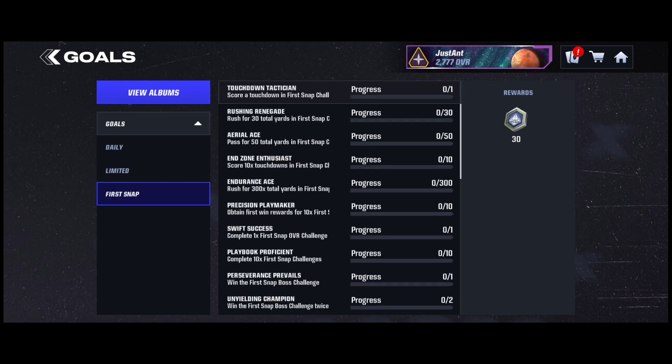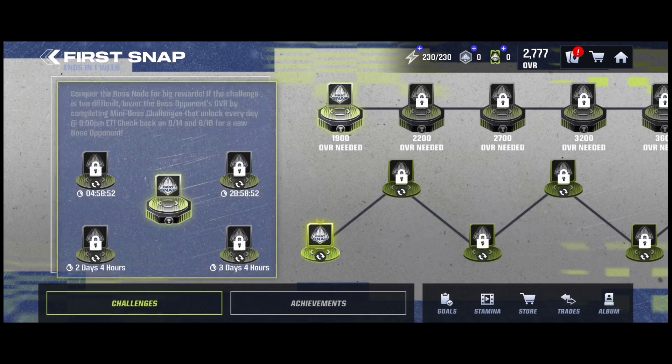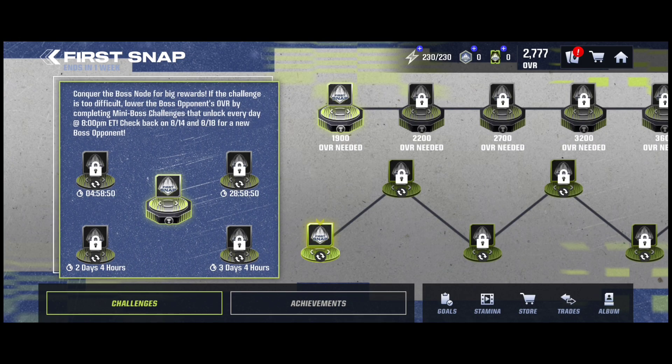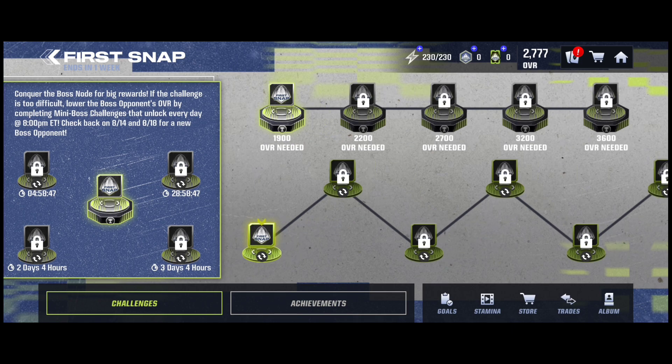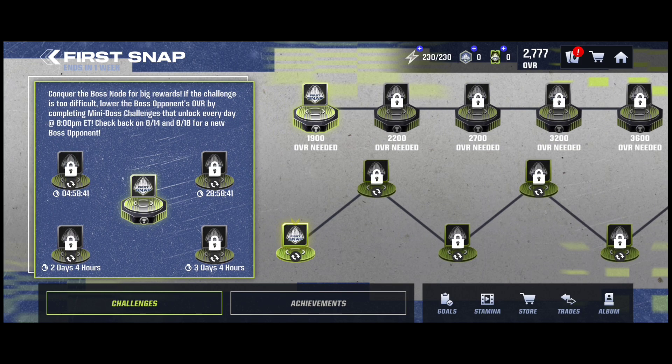When a promo is out, there should be achievements for that promo and you obviously want to grind the promo. You're going to want to do the overall-gated challenges because those are the most important — you get stamina and players. If your overall is low, it's going to be tough. Always play the first win before you auto — that's very important. Then complete your achievements throughout every promo; that's the number one thing you should always do.